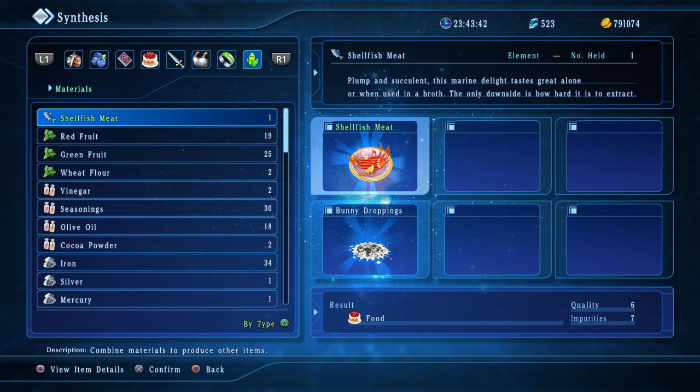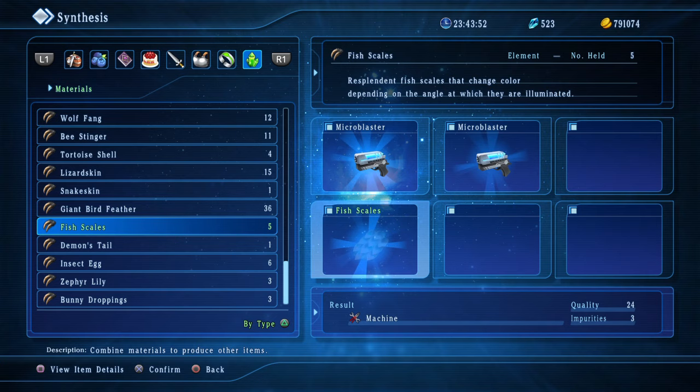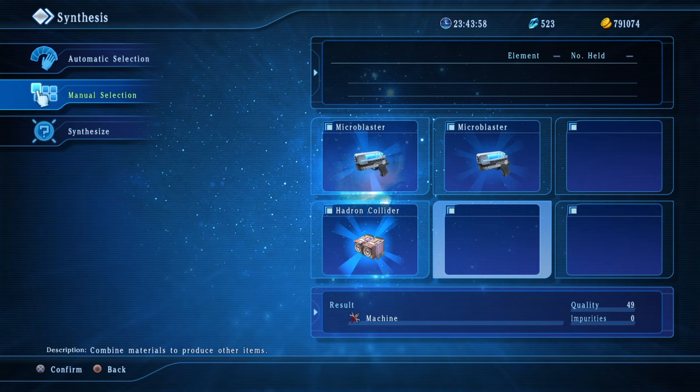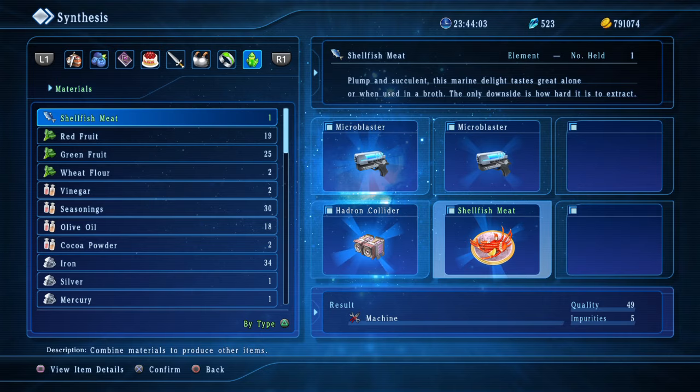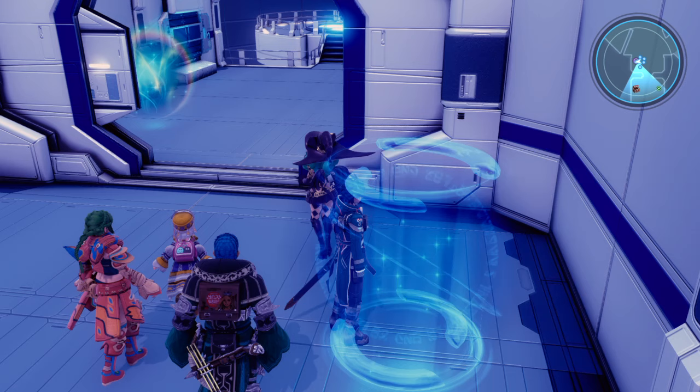Now I'm gonna need to get a 48 quality with the hadron collider in there, and we'll see what we can do — see if we can get this laser weapon. Two micro blasters and a hadron collider should make the laser weapon. Let me save my game real quick — I don't know if it'll keep it.